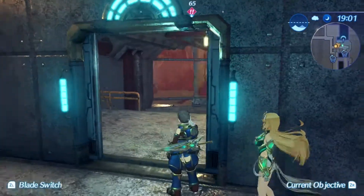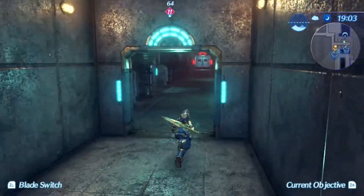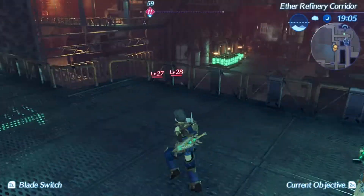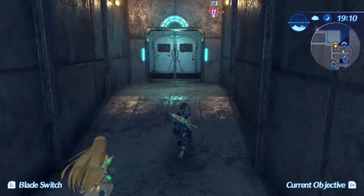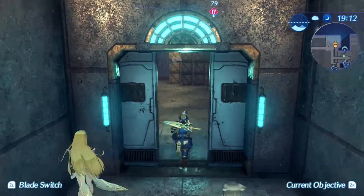For this part of the dungeon, we won't have Tora in our party, which means we'll be running around tankless for the next 30 or so minutes. But that's fine because we don't actually need a tank for this area.